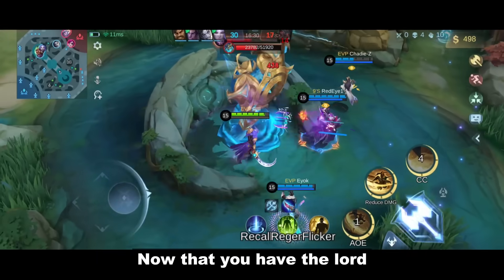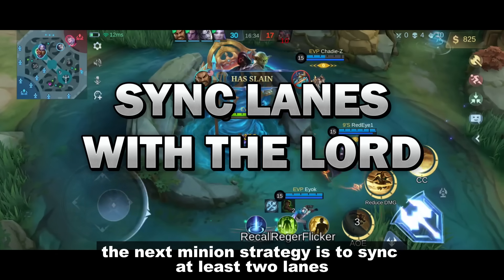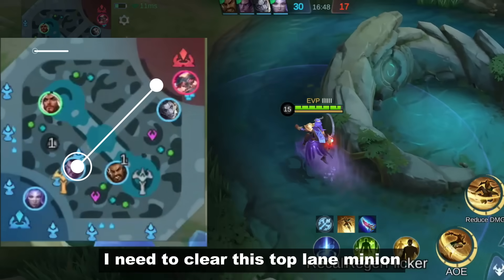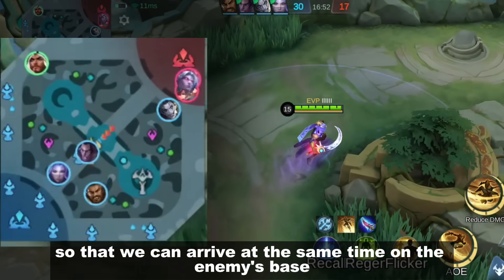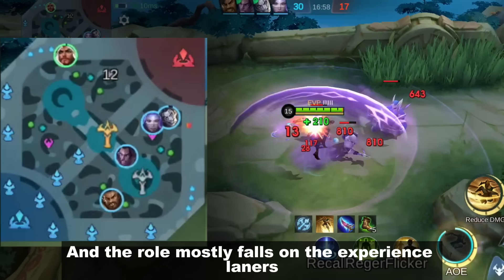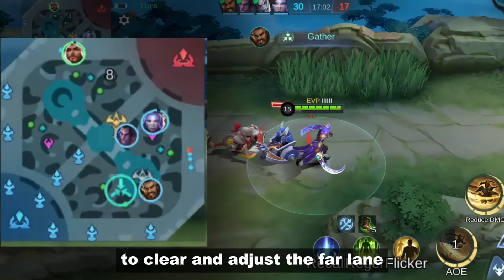Number 7: Simultaneous Attack. Now that you have the Lord, the next minion strategy is to sync at least 2 lanes together with the Lord. The Lord is marching at mid lane. I need to clear this top lane minion so that we can arrive at the same time at the enemy's base. By doing so, the enemy's defense will be divided. It's a simple yet effective strategy, and the role mostly falls on the experienced laners to clear and adjust the far lane.